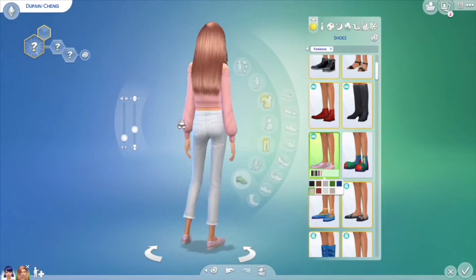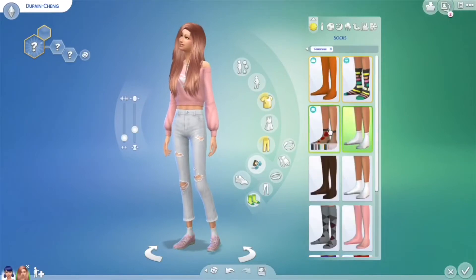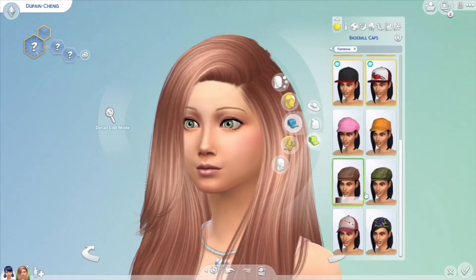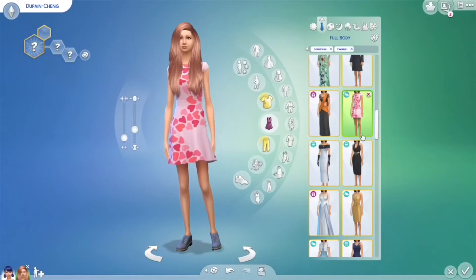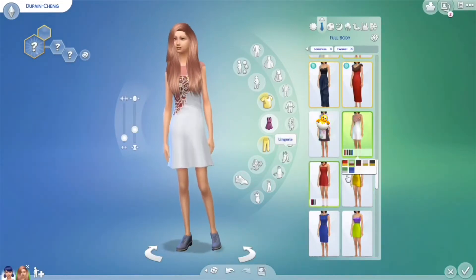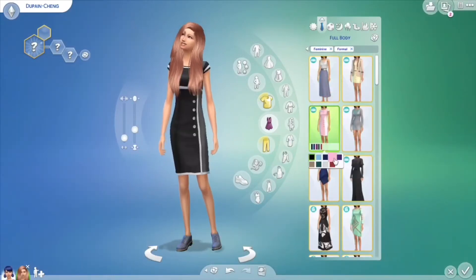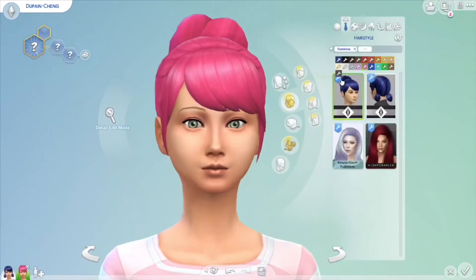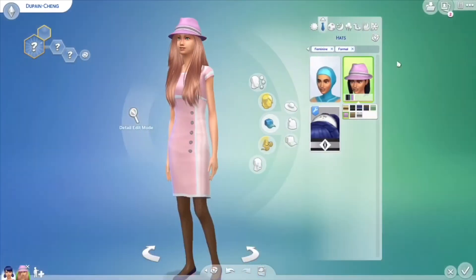She's going to be really stylish because she's the daughter of a fashion designer and a model. Most of the outfits are probably going to be pink because her favorite color is pink. I like sticking to a sim's favorite colors when making outfits, because if you like a certain color you would probably buy clothes in that color more.